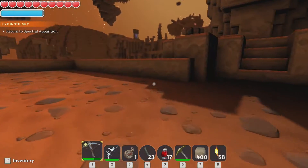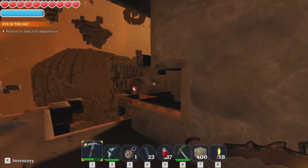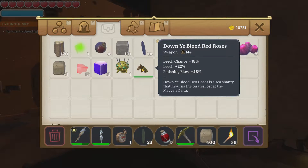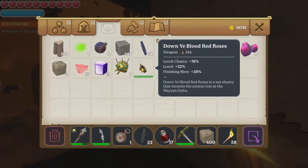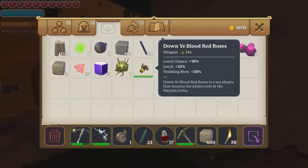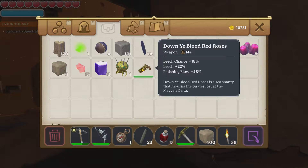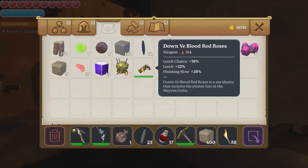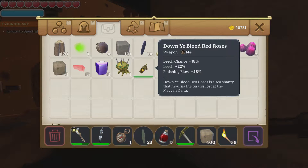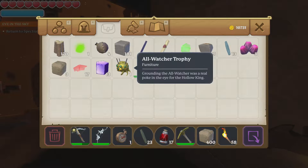Let's turn in this quest and see what I got. I got myself... Blood Red Roses. Finishing blow. Leech chance. 'Blood Red Roses' is a sea shanty that mourns the pirates lost at the Mayan Delta. And I got an All Watcher trophy. This guy sucked — does he hang from the ceiling? Yeah, he hangs from the ceiling. He has chains.